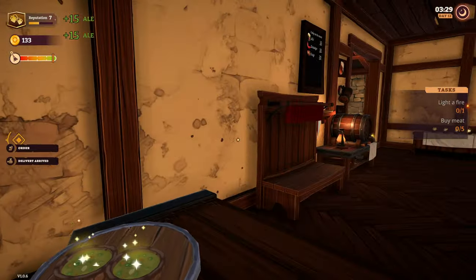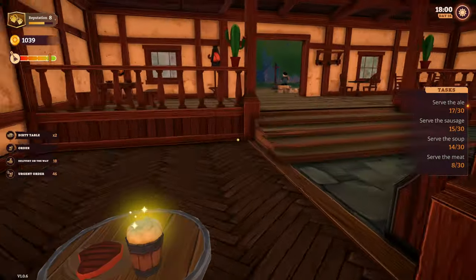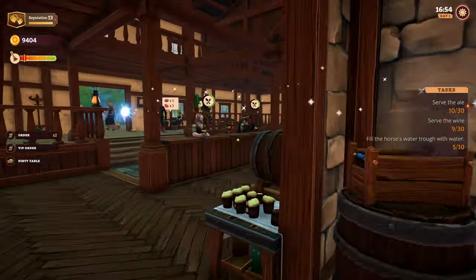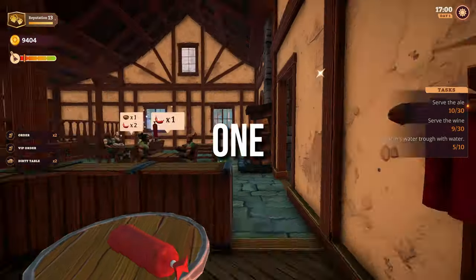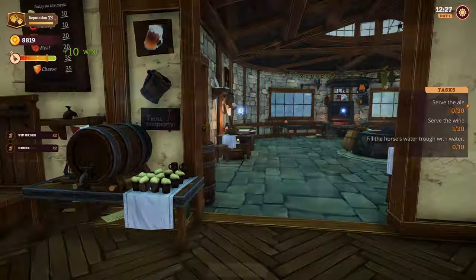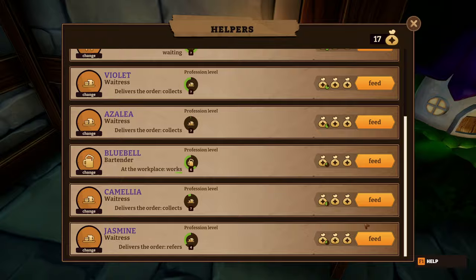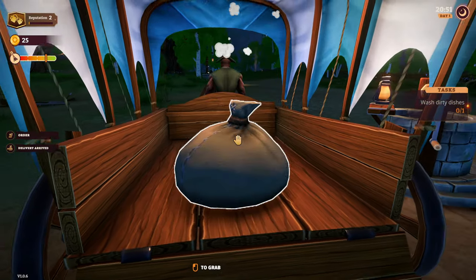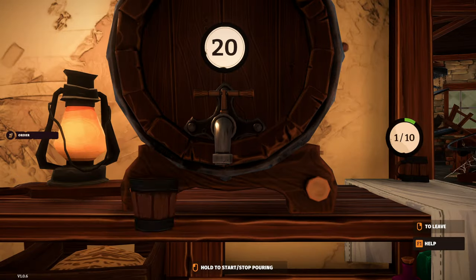At some point, you will have so many customers that you will need to work quickly, even though there is no strict time limit on most orders. Urgent orders, however, will appear on the right side of the screen with a timer. Eventually, you will unlock access to fairies — special creatures you can hire to perform various tasks, though they can only handle one task at a time. As fairies work, they will gain proficiency and perform their duties faster and more efficiently. You won't have to pay them, but they don't work entirely for free — they need magical dust, which you will need to purchase. Everything you order is delivered by carriage within a minute, and once it arrives, you will need to place it in your tavern storage. With additional upgrades, you can expand your storage space.